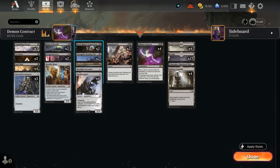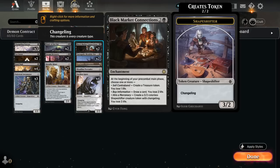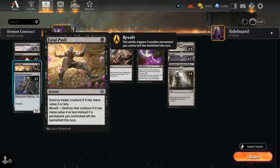At three mana we have two copies of Black Market Connections, which is perfect for this deck. Every turn we can choose to pay life to make a Treasure, draw cards, or make a Shapeshifter — that one costs three life but the Shapeshifter has the changeling ability, so it also counts as a Demon. Drawing extra cards and making Treasure can also help assemble four Demons or ramp into a turn four Contract. The Treasure is also very helpful at enabling Revolt for Fatal Push to kill larger creatures.